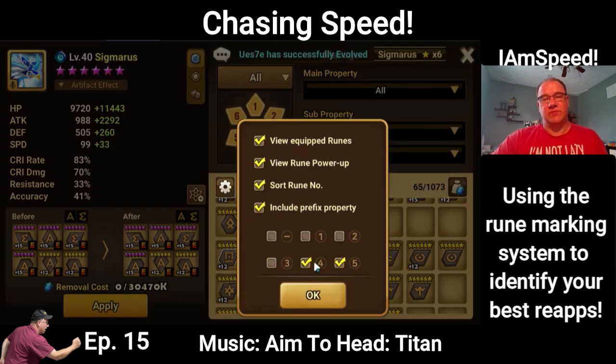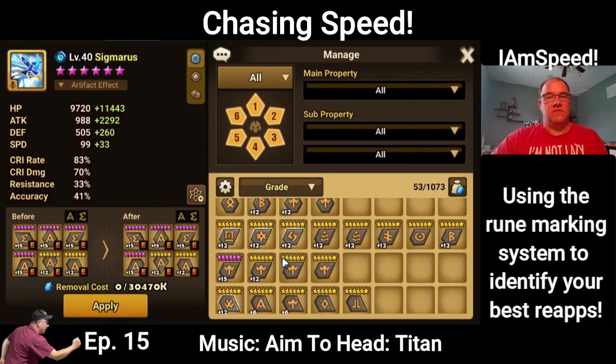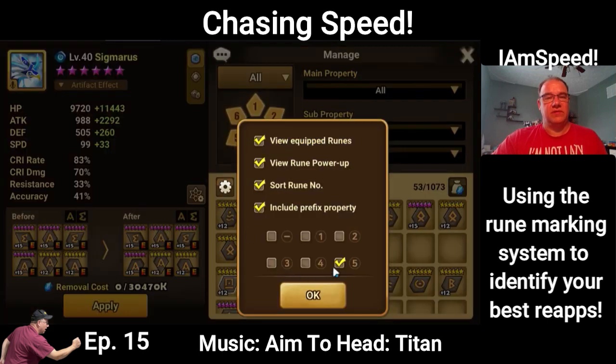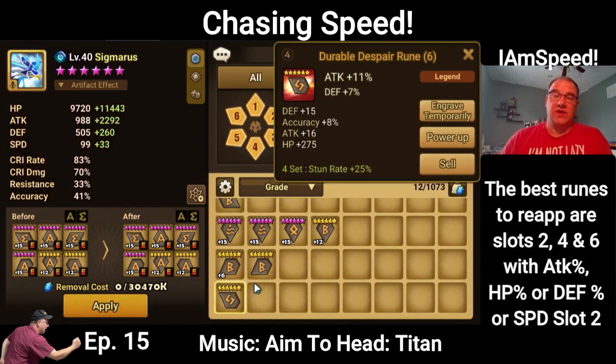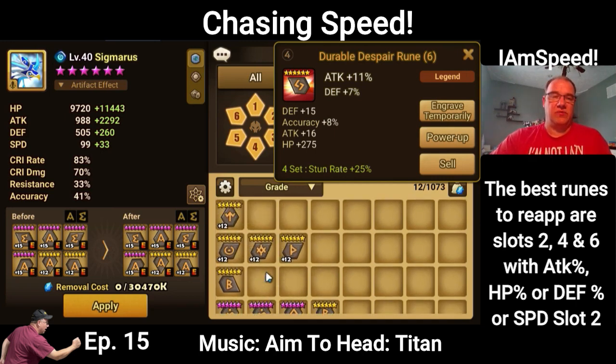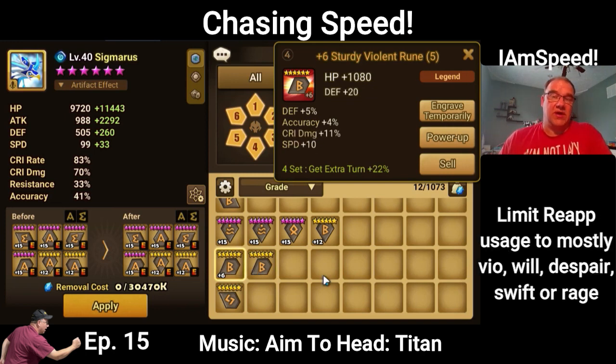We use the rune marking system. Four is what I consider the best re-apps, and five are other potential re-apps, but those are going to be less likely to be good. We have 53 marked as number five and only 12 marked as number four. Those are either slots two, four, and six with an innate, or just a stat he really needs, or a slot one, three, and five with an innate stat. It's worth mentioning that when you're doing re-apps, what you really want to shoot for are the rune sets you use the most - that would be violent, will, rage, swift, despair, and maybe nemesis or destroy.